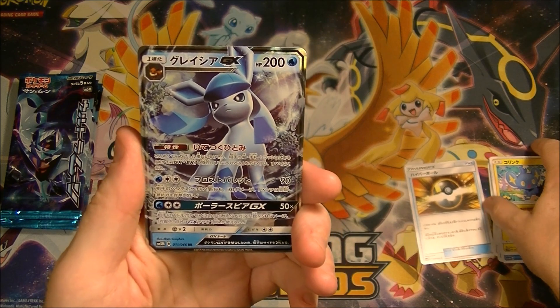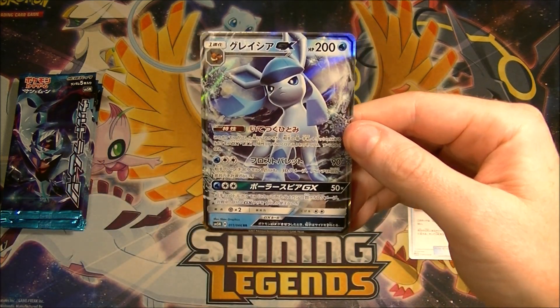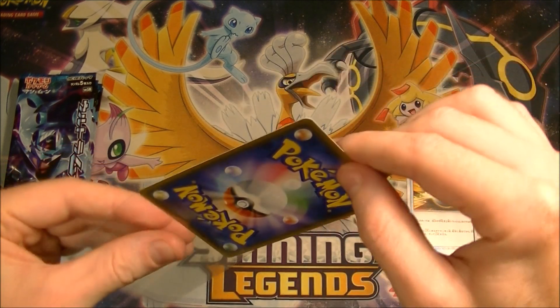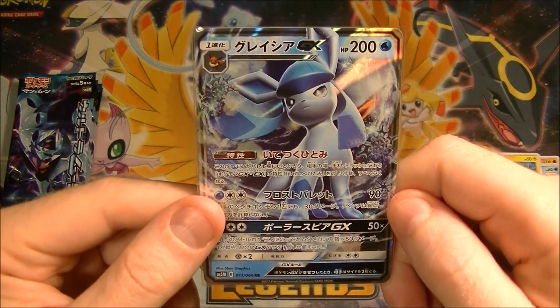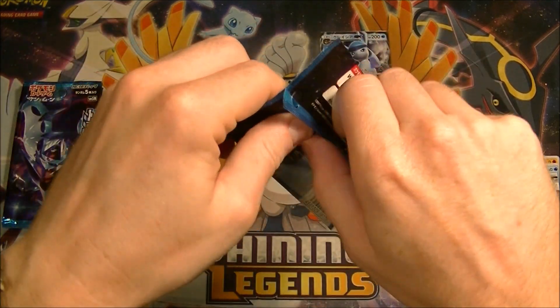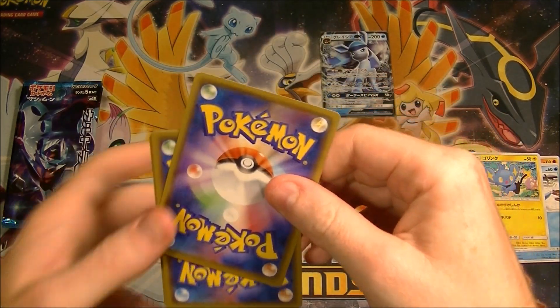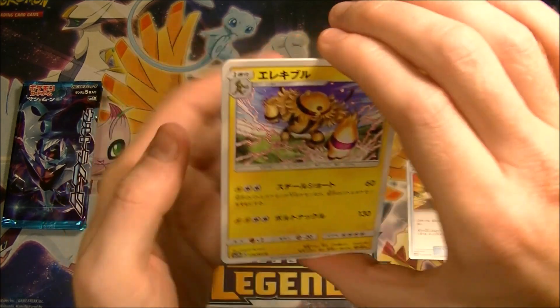Alright, we start off with the GXs. As I just said, we don't care about them. Glaceon — the non-reprinted version. Okay, we'll take it. But this always tends to happen when I'm looking for just rares — I always seem to get GXs. And then when I'm looking for GXs I don't get them. But good start. Unfortunately Glaceon was reprinted in Ultra Shiny, so it's worth not a whole lot. But it's still a cool card — I like Glaceon, so we'll take that.